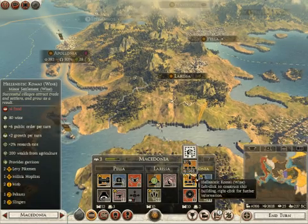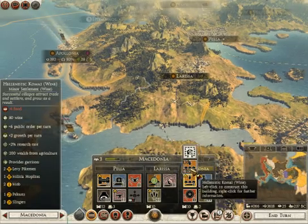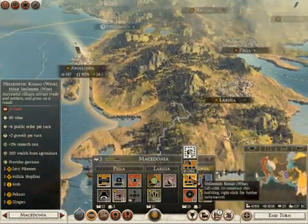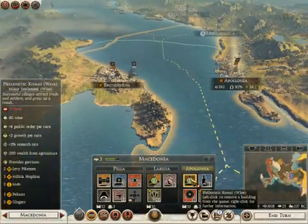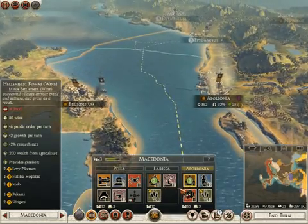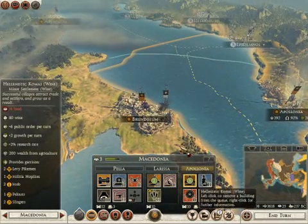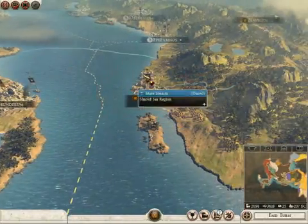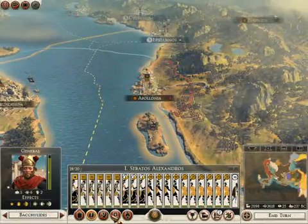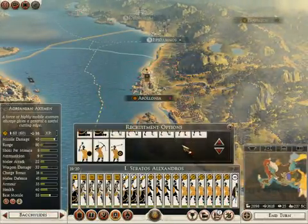We really need more public order here. The Hellenistic Komai gives bonus public order — the wine. So wine gives public order, that's actually great. So we'll upgrade that. We'll consume a wee bit of food, but not too much.